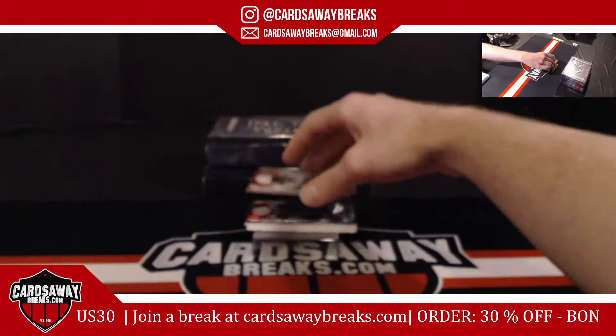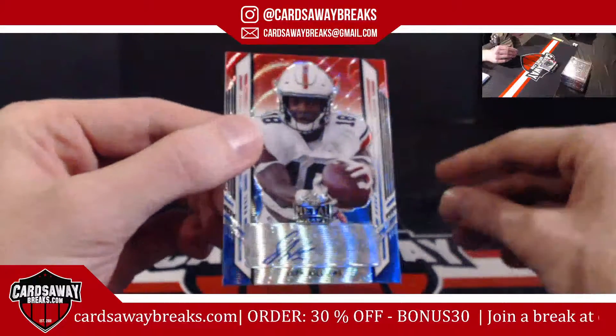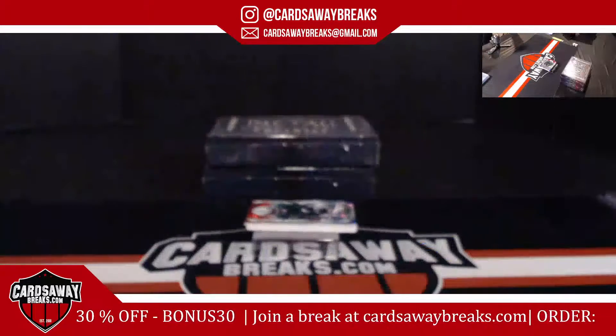Next up for the Denver Broncos, red white and blue wave set — Seth Williams. That is number 4 out of 5, Seth Williams for the Denver Broncos.